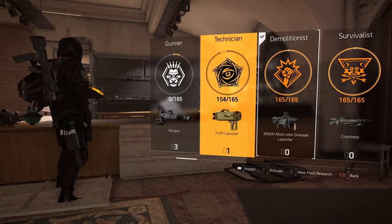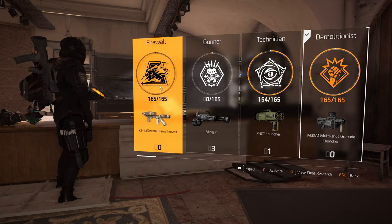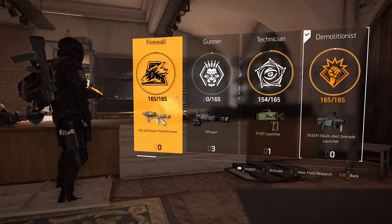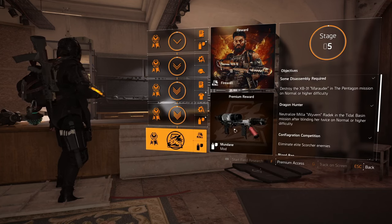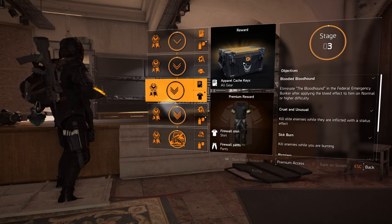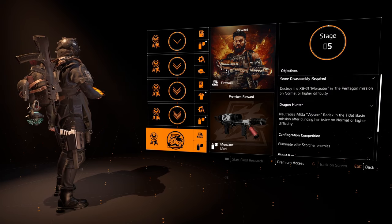On top of the original three, you also have the Technician, Gunner, and Firewall specializations. These aren't handed to you — they come with projects you need to complete. However, there is a shortcut: in the store under Add-ons, you can purchase the Division 2 Year One Bundle, which instantly unlocks all three year-one specializations. You also get eight exclusive classified assignments, one exclusive agent ward outfit, and one exclusive scouter mode.